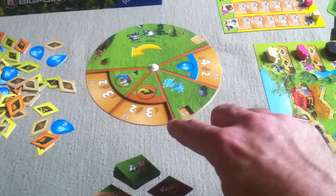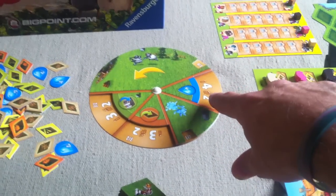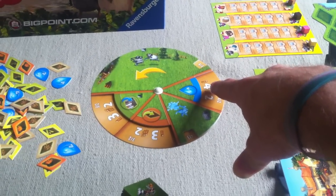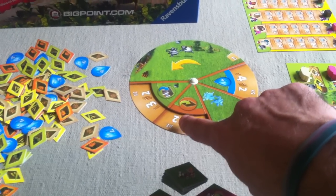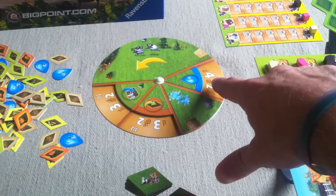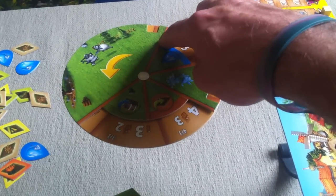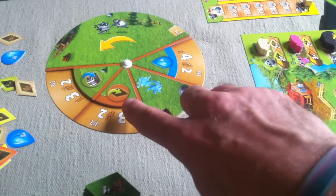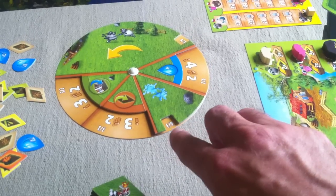Since we're both going to secretly choose what we want to do and then reveal at the same time, there's a chance that we might overlap — we both might try to go for water. If we both go for water, we each will only get two. But if only one of us goes for water, that lucky person will get four. At the beginning of the game it's either three if you're solo or two if you're not, to plant. Same for harvesting, but you can get a little bit more water right from the get-go. You can look into the future a little bit and see next turn planting is going to be available at 4-3, as opposed to 3-2 like this turn, so next turn is going to be a better turn to plant.